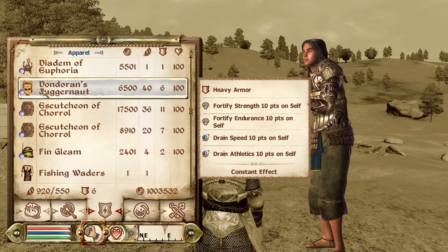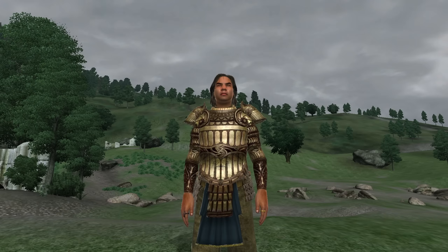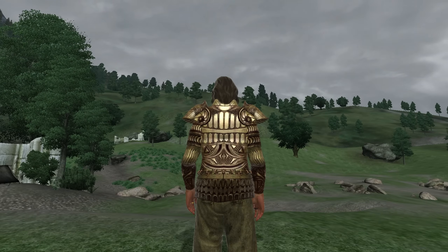Then we have Dondoran's Juggernaut. Dondoran's Juggernaut can be acquired from Ulfand at Nordwinds in Bruma. It is heavy armor and has the enchantments of Fortify Strength and Endurance for 10 points. It does, however, have the curses of Drain Speed and Athletics for 10 points each. It has an armor rating of 13 and a value of 6,500 gold.